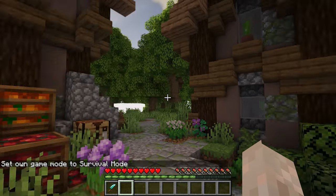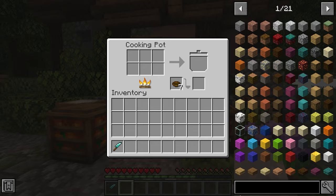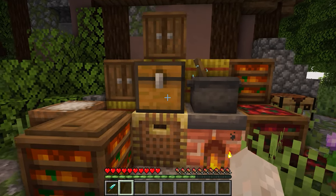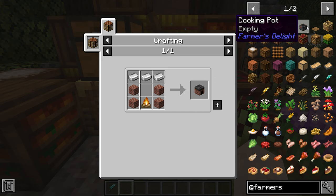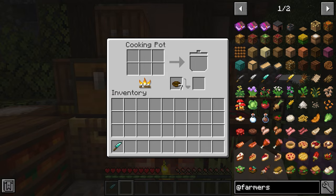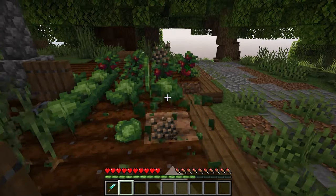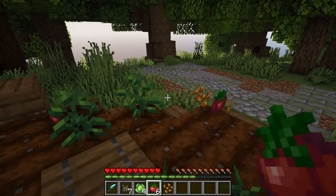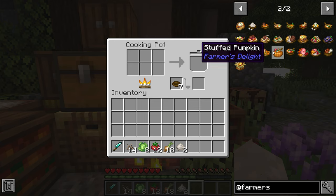This first one I have to show you is called Farmer's Delight and it adds a cooking pot, a stove. Here are all the items it adds — these baskets, these storage baskets. The stove has a simple recipe as well as the cooking pot. In the cooking pot you mix recipes and can create different foods. You can also farm cabbage, tomatoes, and rice from this mod.